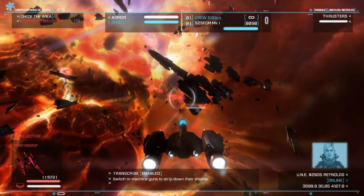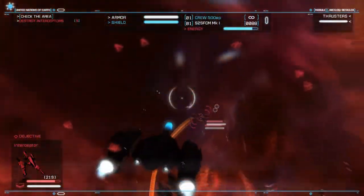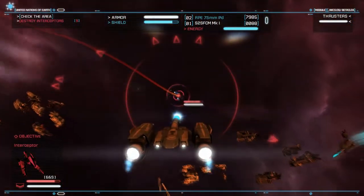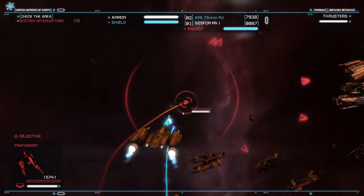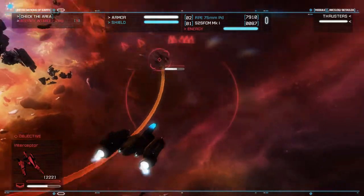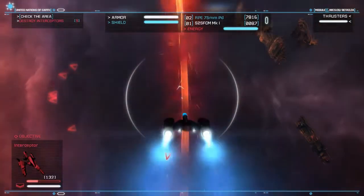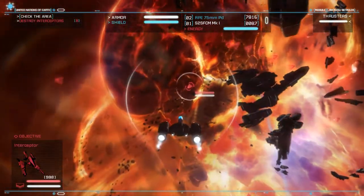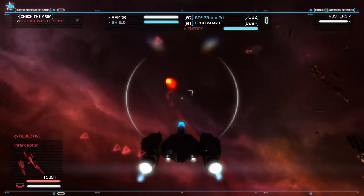Switch to machine guns to strip down their shields. I could use the machine gun — probably should. For this kind of dog-fighting style I need to use the machine gun. I guess I can do that and then take him out like that. Oh, you jerk. Fine. It's on, guy. It's on — on like Donkey Kong. There we go, he's down. And that is how you take one down. Very nice. Where's our next little enemy?